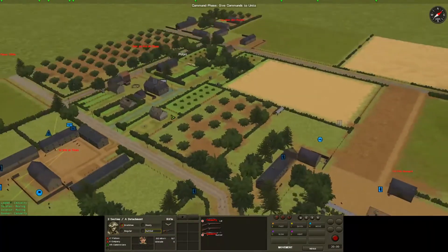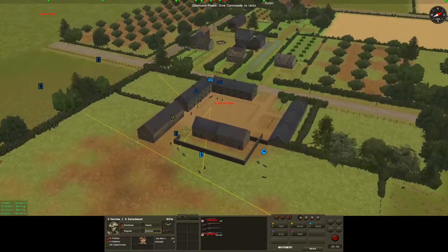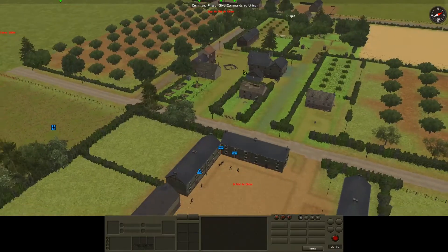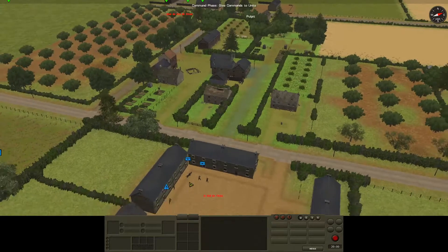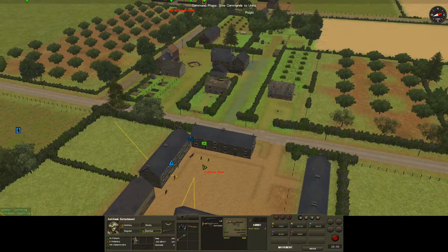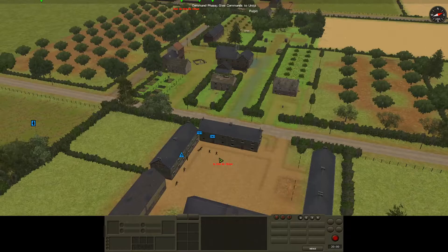In other news, the main thrust of our advance previously had been to try and locate and clear out the Stug that's been threatening here. To that effect we brought up a couple of anti-tank detachments. The original plan had been to pop these guys up into this building to take a couple of shots at the Stug and hopefully take it out.